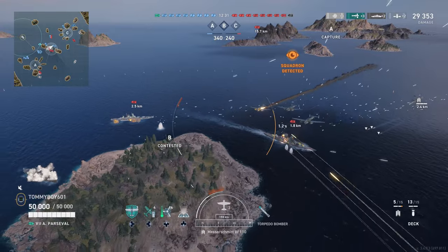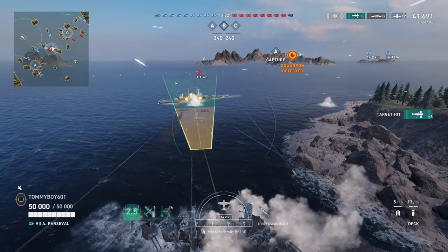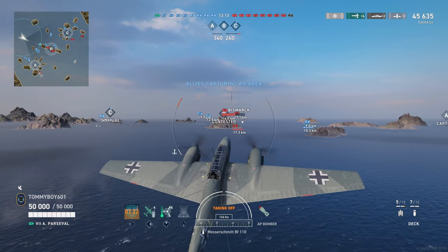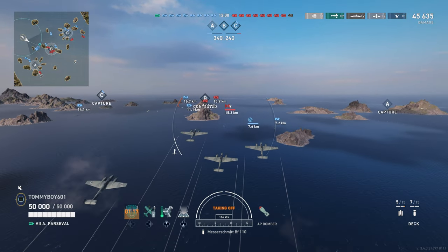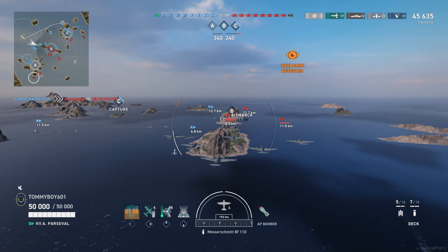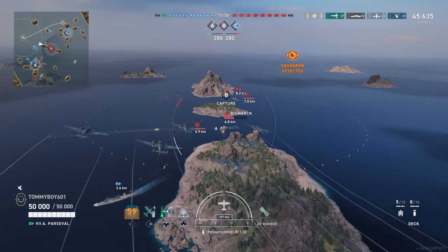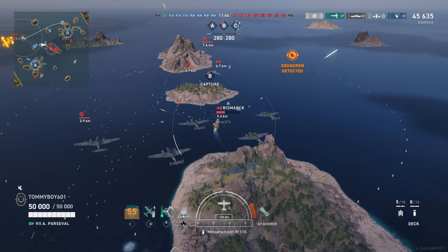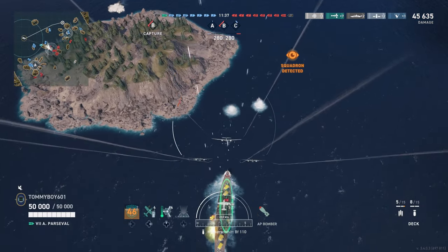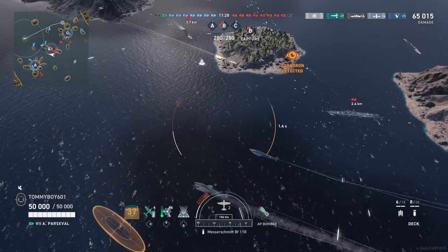I was able to almost one-squadron take down a Sinop earlier while in tier 5 games. They can absolutely melt targets when they find and hit them. One interesting thing from the devs: allegedly your AP pen is determined by the height of your drop, so you may see me dropping from a fairly tall height. These planes fly higher than any other dive bombers and go straight into a dive rather than popping up and then diving down. With American ships you have to lead a little more, but here wherever you decide to drop is generally exactly where these planes will go.